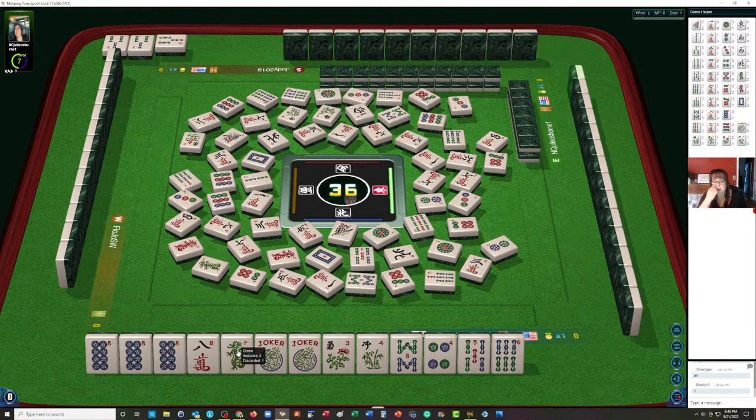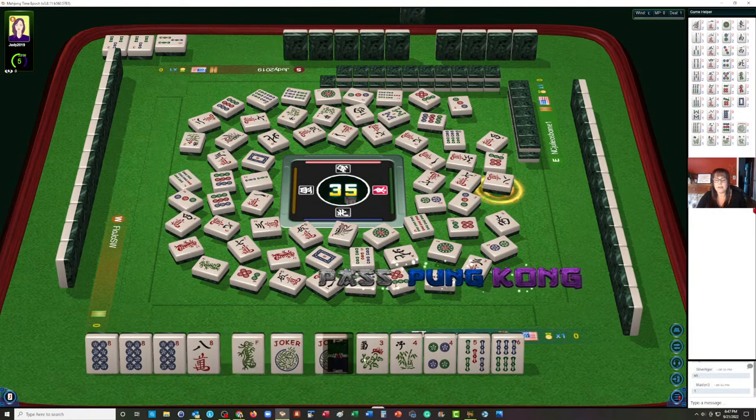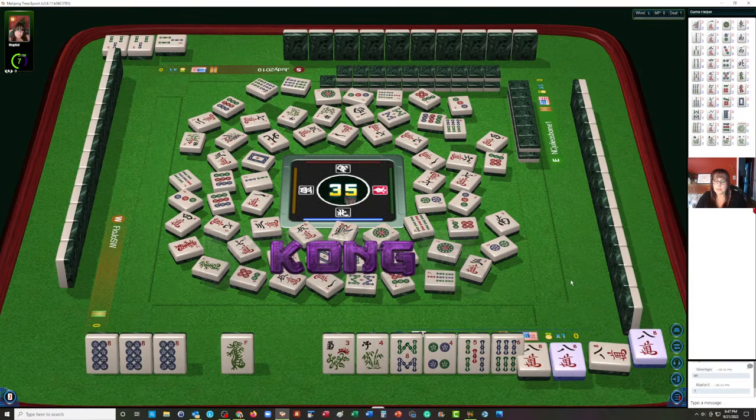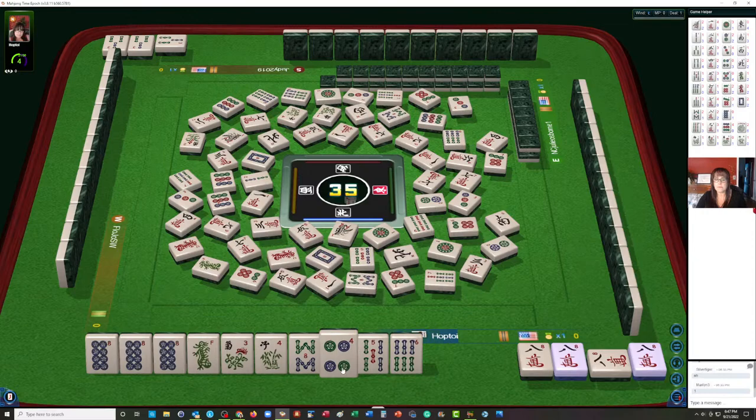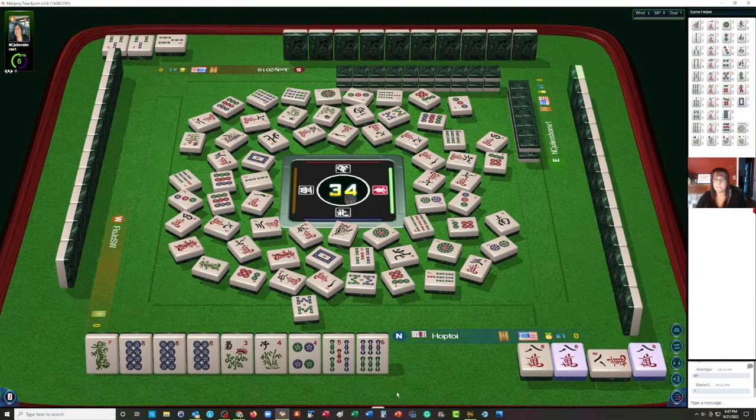Let's wait and see what happens with the green dragon — we might still be able to play the six flower hand. Now we have to really think about this. I think what I would do here is kong because we are in the end game and we're going to need to kong regardless. Kong. We may risk losing those jokers. We don't need the eight bam now. We still might be able to use the green dragon. Let's hope we draw the eight cracks.